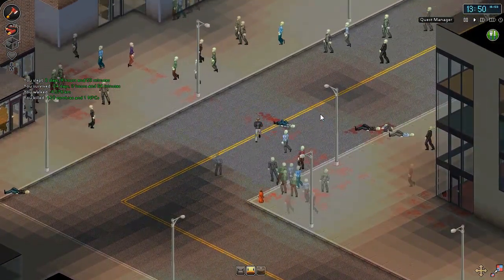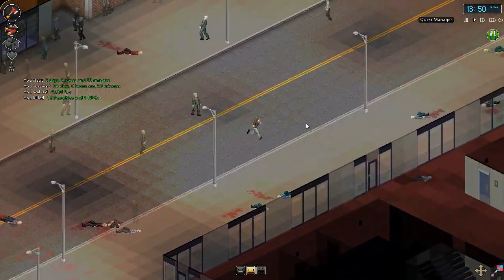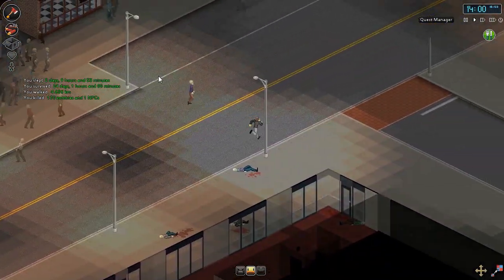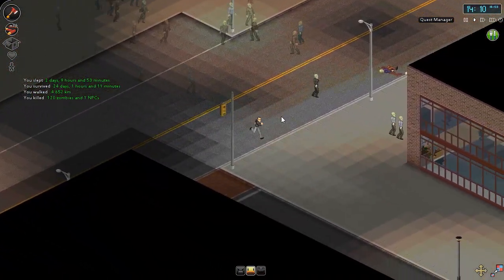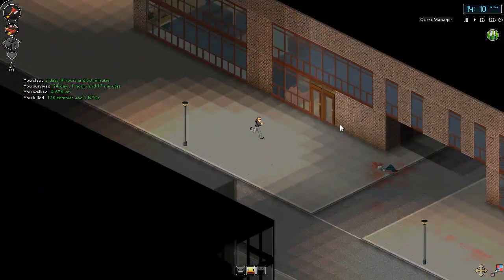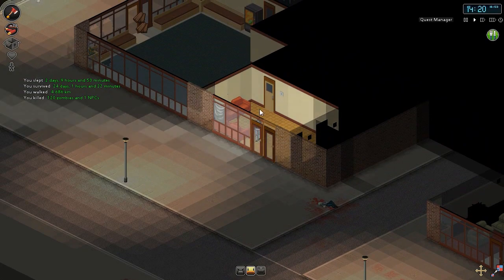Oh my god. Holy crap. That definitely looks like... hell no, we're not going up that way. That definitely looks like the horde that was actually outside our house, because it hasn't migrated too far — it's still pretty nearby.